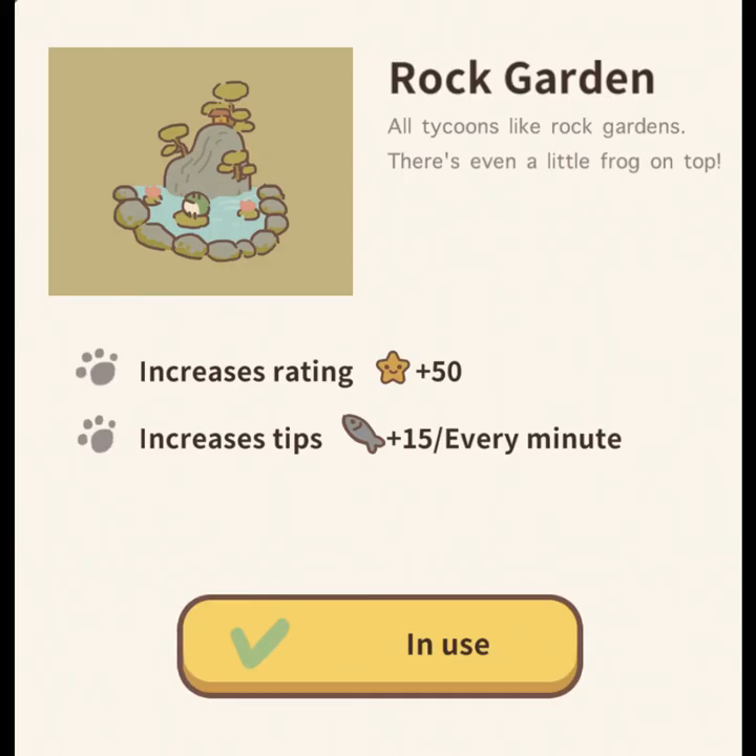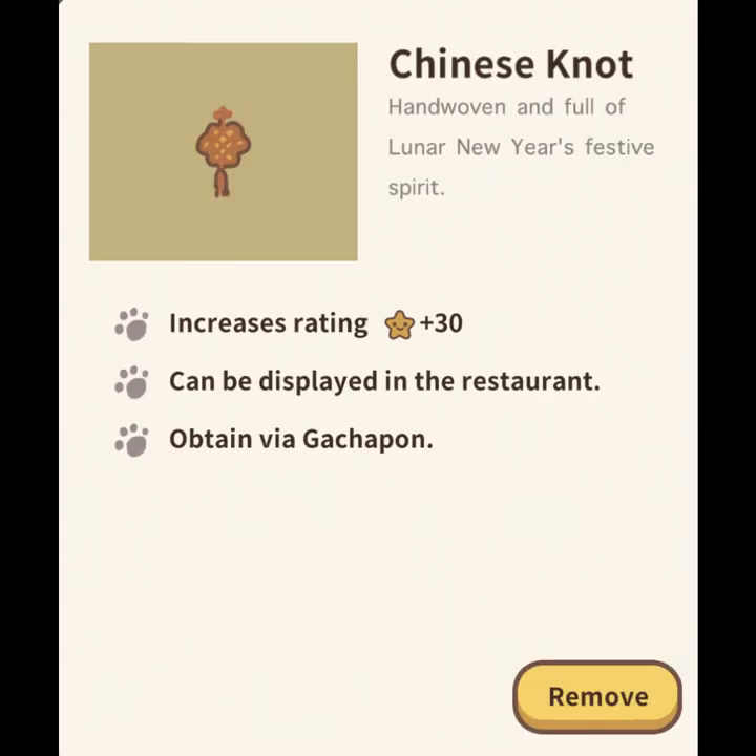After the second day, you'll unlock the first item, the rock garden. This will be able to go in the front of the main restaurant area, kind of near your front door, to the right of it where the trees usually go. The second item, after having collected five memories, is the Chinese Knot item.